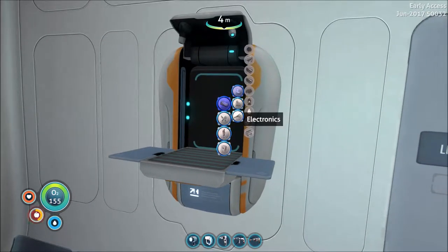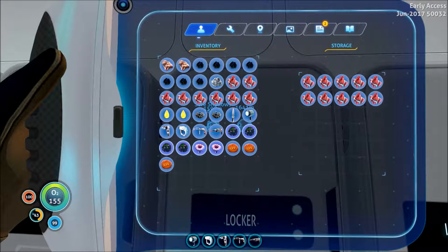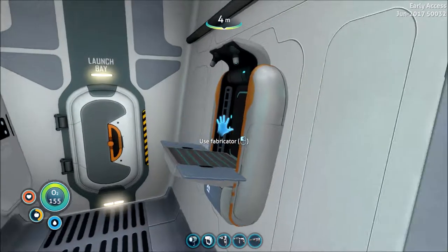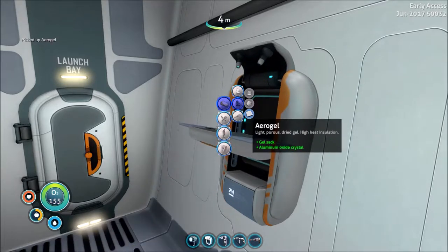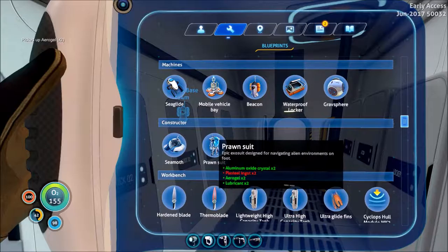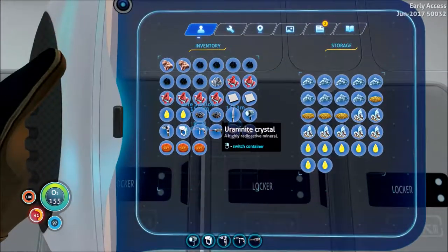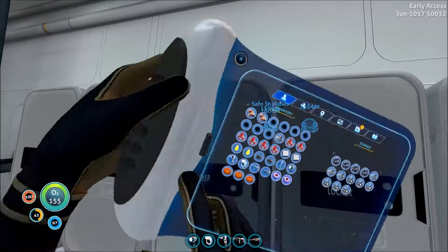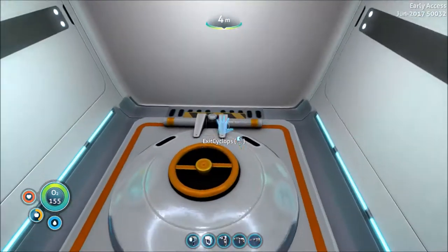Go ahead and make the aerogel. We need a gel sack and aluminum oxide crystal. I'm glad I grabbed more of it than I did, because I was just going to grab the four I needed. A lot of the upgrades for the pressure compensator for the sea moth and stuff actually require aluminum oxide crystals.